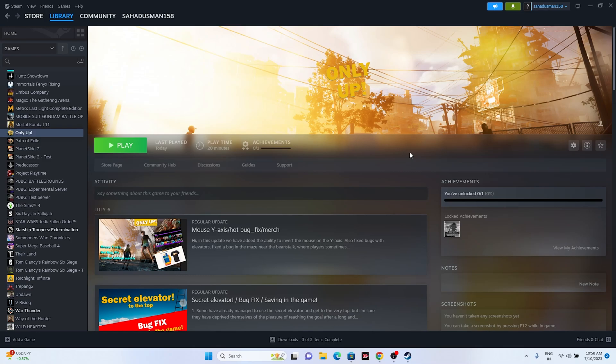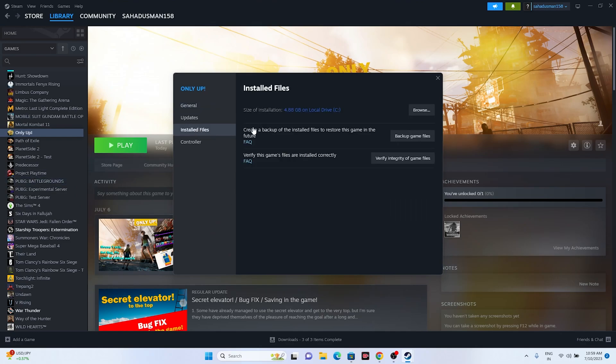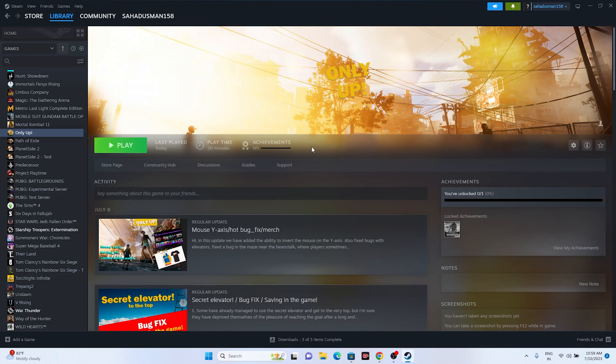The next step is to verify integrity of game files. Right-click the game icon in Steam and go to Properties, then go to Installed Files and click 'Verify integrity of game files.' This will cross-check every single file of the game — if any files are corrupted or missing, this step fixes them. Once validation is done, try launching the game.